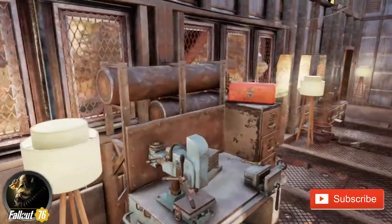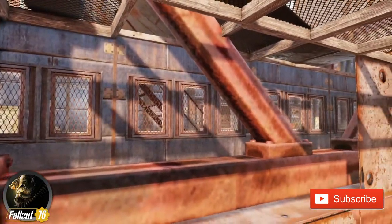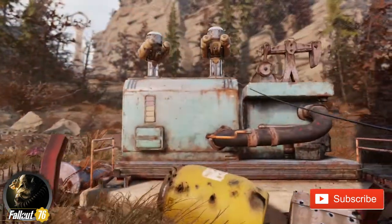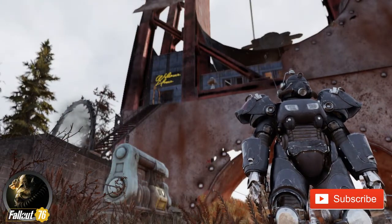Moving through the house you can see everything is in its place — nicely tucked away against the wall, making it really easy to move through. And of course, being within a pre-existing site, it can't be destroyed. Just in front of the house is a junk site for a junk extractor, but that is essentially the entirety of my player home.